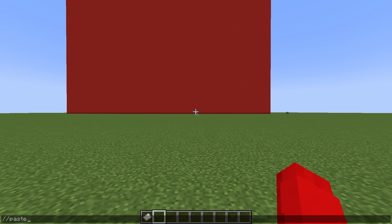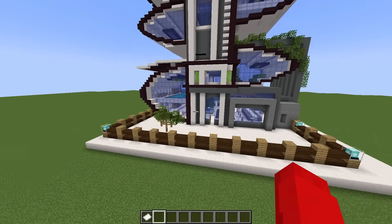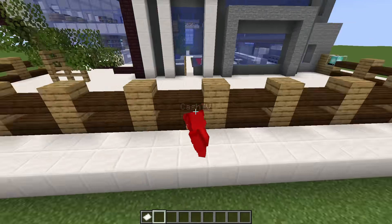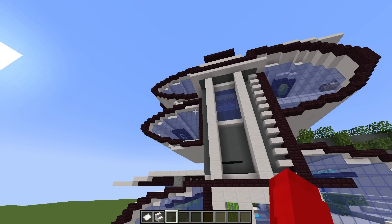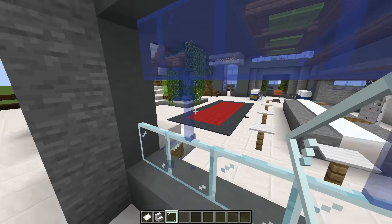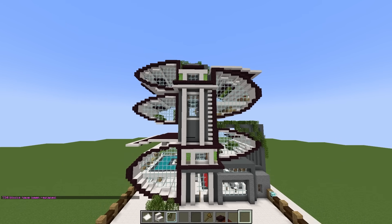Okay, now Nico can't hear us. So we're secretly going to use this command to spawn in an entire house. And oh my goodness, this thing is huge. There's no way Nico's going to believe I built all this in three minutes. But let's do some touch-ups to really make it ours. So first, we need a way to get in, so let's break this down. And we're going to add some stairs at the front, just like this. Now we have a pathway. And I don't really like the blue glass here, so I'm just going to replace it with regular glass panes. Let's select this entire house and use this command to replace all the blue glass with regular glass. That looks so good.